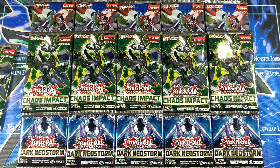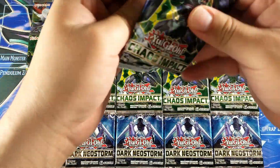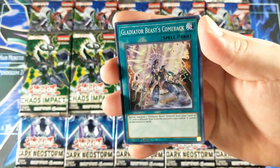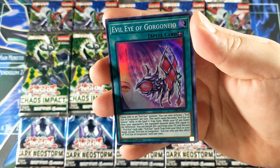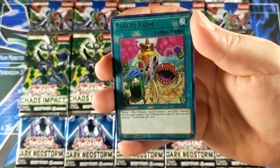That's pretty cool though — we started off with a secret in one of the first packs. Chaos Impact now — if you want to give me a prismatic, by all means I'll take it. Bye bye Damage, Gladiator Beasts Come Back, Watt Train, Action Magic Double Banking, and Evil Eye Gorgonio or something like that for a super rare, and a Tyrant Farm for rare.